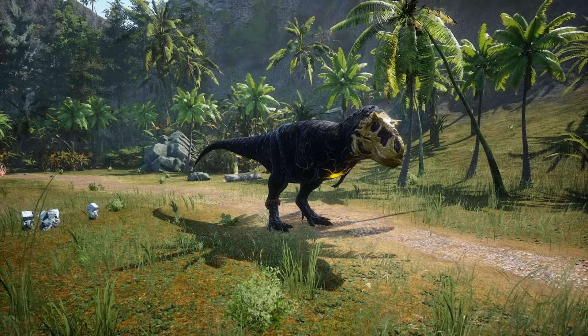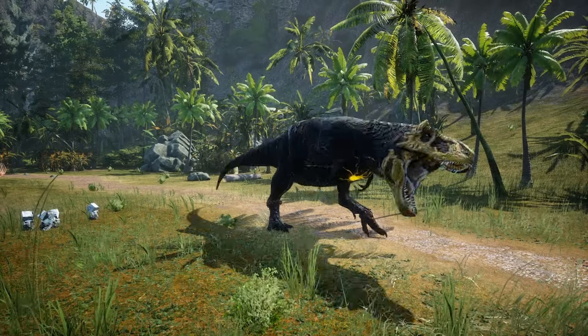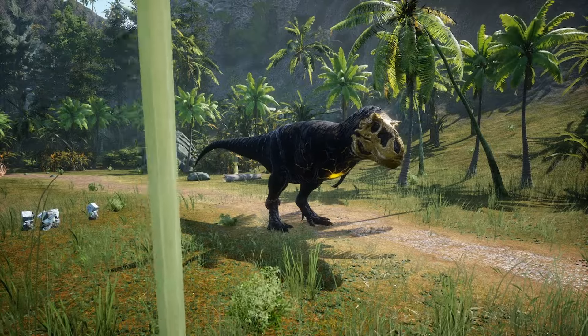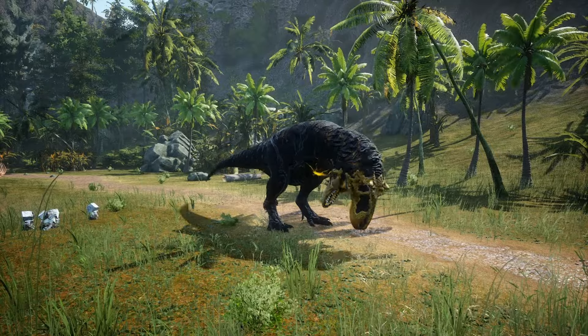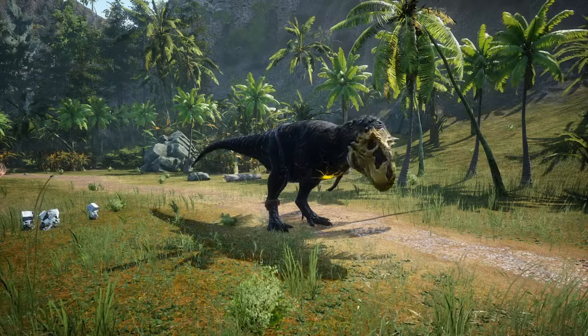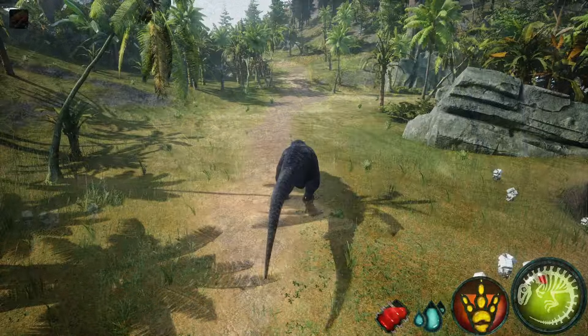Rex, unlike other creatures, only has one attack and that's its bite, which does the highest base damage in the game at 425. The bite when used with right click turns into a down bite, making killing ankle biters and smaller creatures slightly easier. But if I'm gonna be truthful, this is less useful than I would like to admit, for reasons I'll explain later.